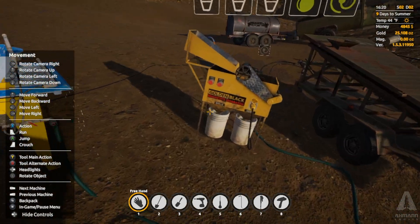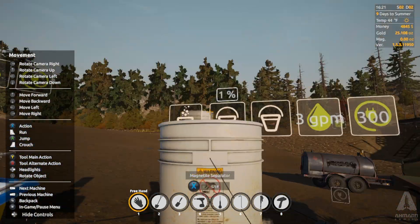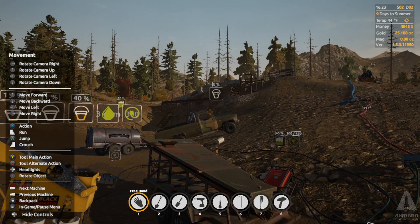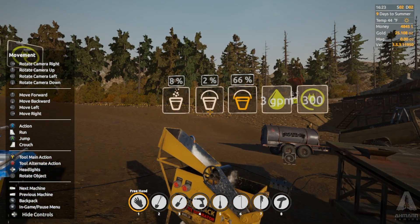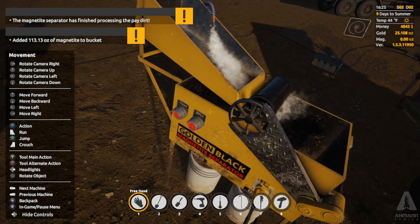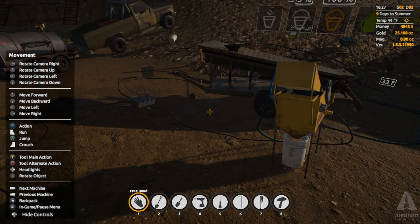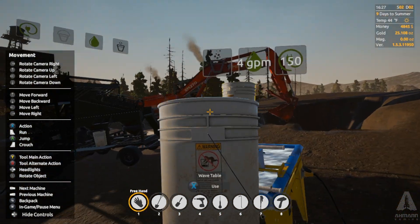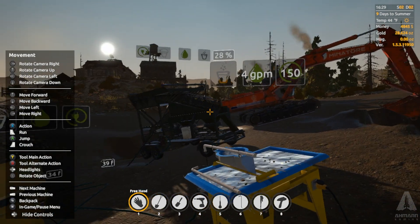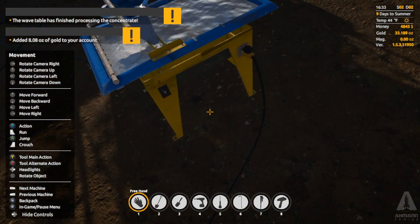Let's go ahead and turn this on and get that magnetite separated - see how much a 100% bucket would do for me. Still not that much - two, three percent of the bucket's full - so it's really not much at all, but better than nothing. Let's go ahead and turn the gold separator on. We're at 25 ounces right now. It looks like about eight ounces in there - I'm not going to complain about that.